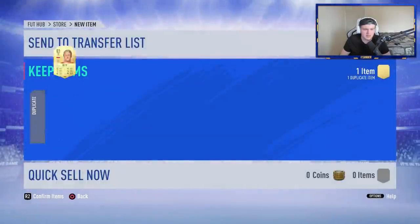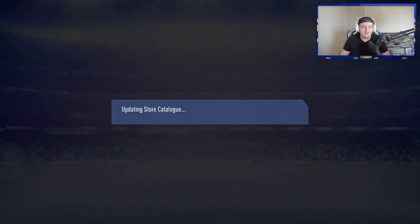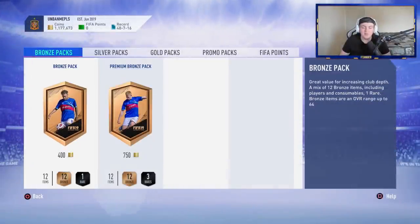We've got another Glick — we'll send him to the transfer list. End on a walkout? Apparently not. 19 packs done so far, one walkout — Insigne. It's not been worth it. I mean, 85 Lacazette is good, but it's definitely not been worth it so far. They're good value, but just not worth it at the minute.